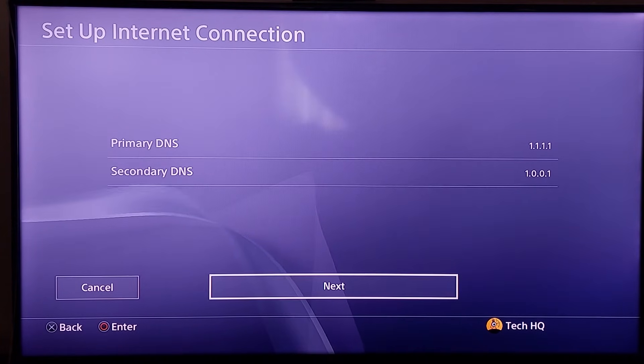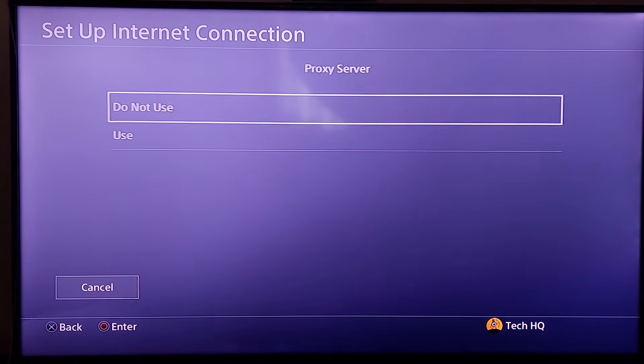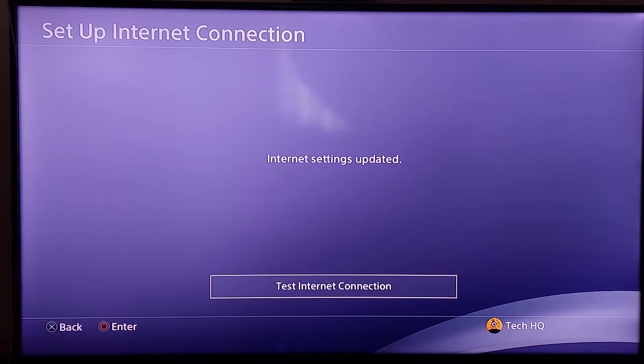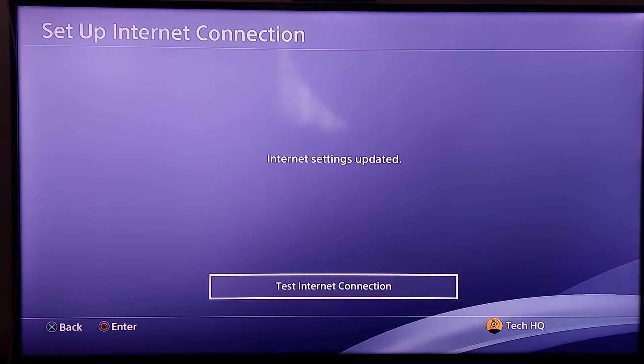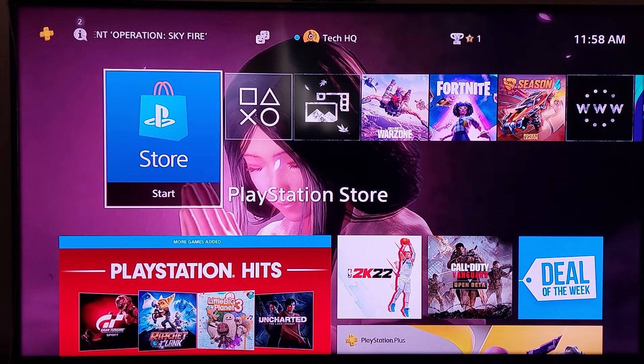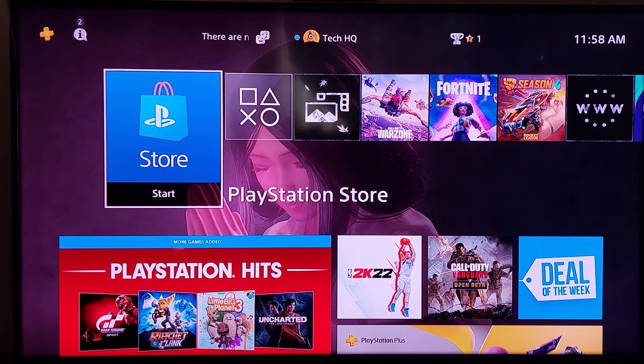Then choose Next. For MTU setting, choose Automatic. For Proxy Server, choose Do Not Use. Then go and test your internet connection. That's the second method to fix this error. If it still didn't work, I recommend connecting to a different internet connection — for example, turn on your mobile hotspot and use your mobile internet.